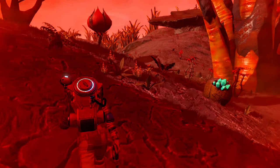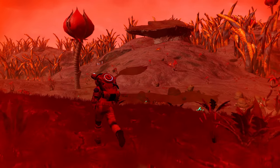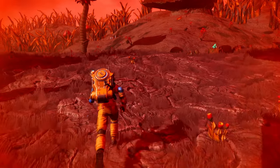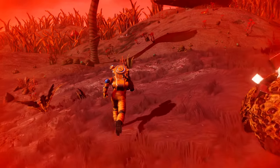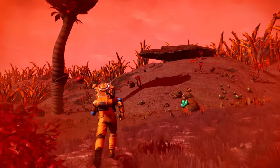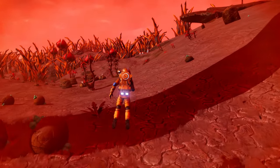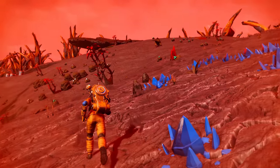That looks like a manufacturing facility or a resource depot, one of the two. Things around it — that's okay we're good. Oh god, the double whammy — thank you for that. Maybe it's a minor settlement? It doesn't look like that, maybe I've been wrong before. We're gonna go to the top of this hill too, get to see the lay of the land a little bit.